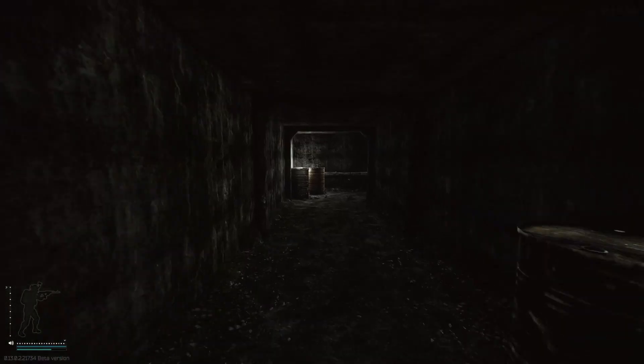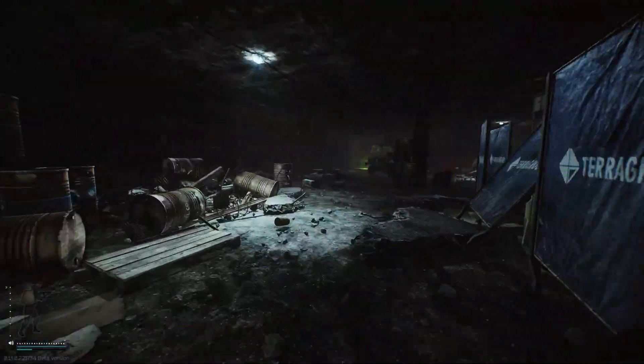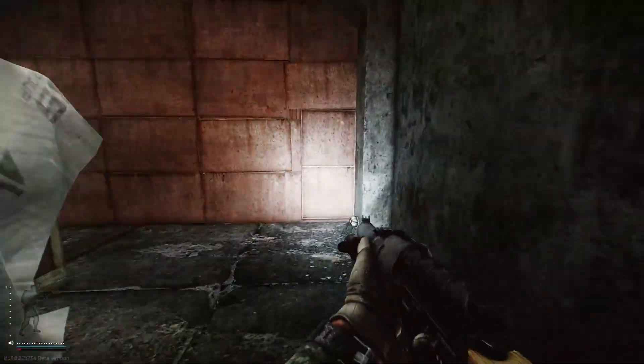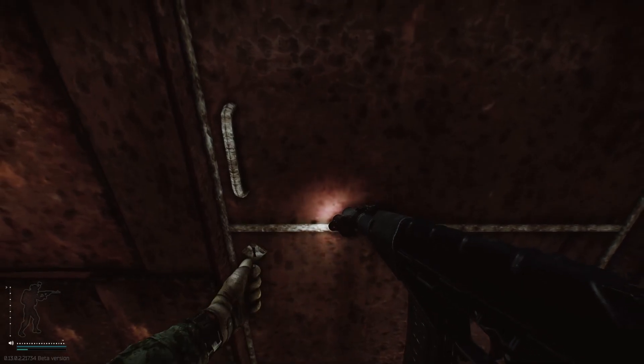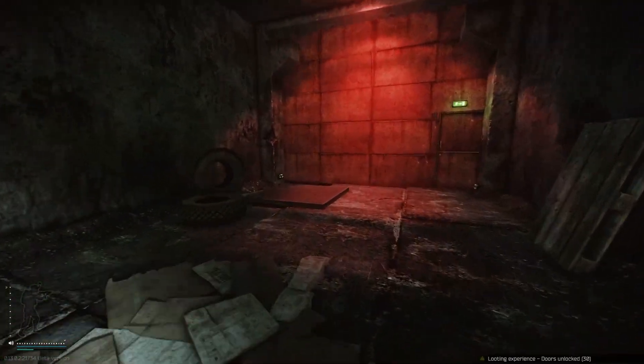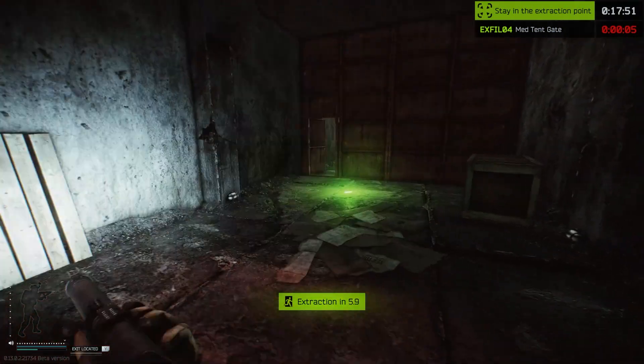Moving on from here, we're going to stick to the underground, following this path all the way around to the left. Then we head back upstairs through the med tent and open this gate using the Factory Exit Key. Head all the way to the back onto this little platform and that's where the med tent gate extract will begin.